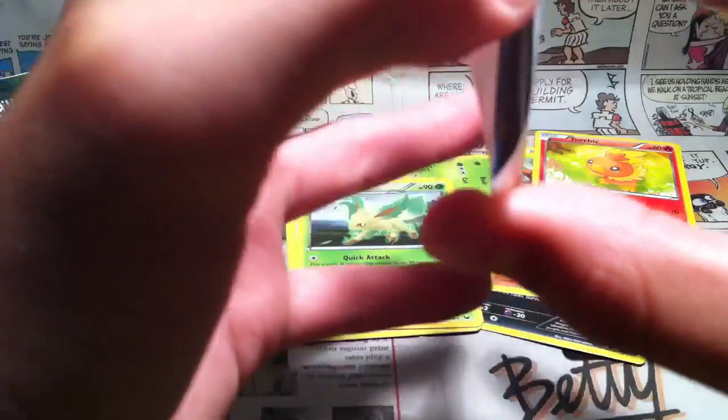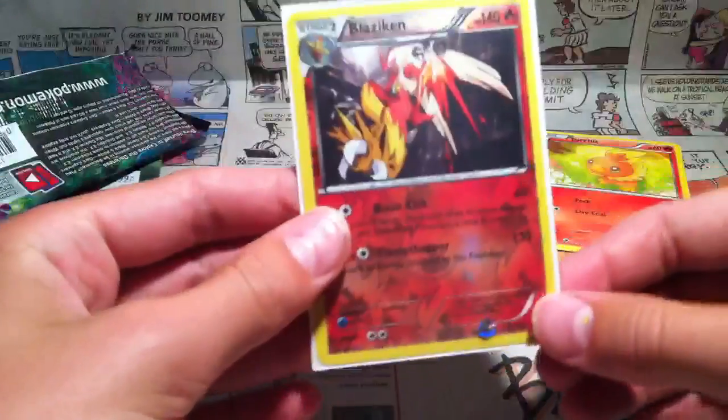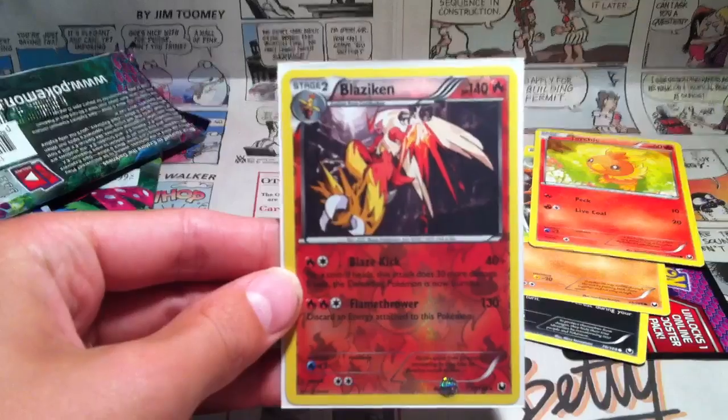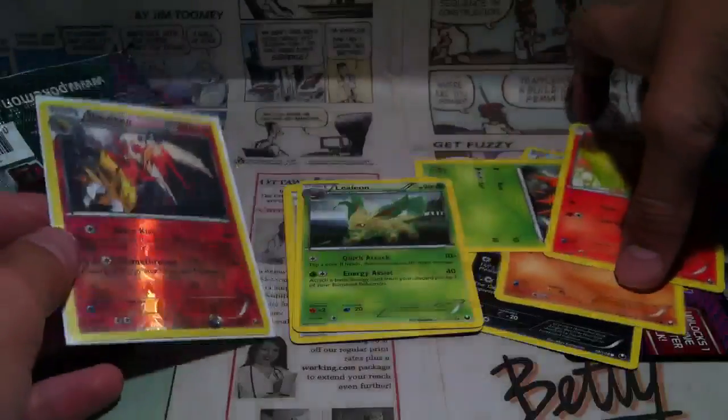That's badass! That's a pretty sweet pull right there. What a way to start off our first three packs, and it was out of a Venusaur pack. Blaziken — Turchik was my usual starter for Gen 3, which was my favorite generation. Blaziken reverse. Wow, I wasn't even expecting that. I didn't even know they had him in this set. Let's get a better look at that. Well, that's so badass. Right after a Turchik too.